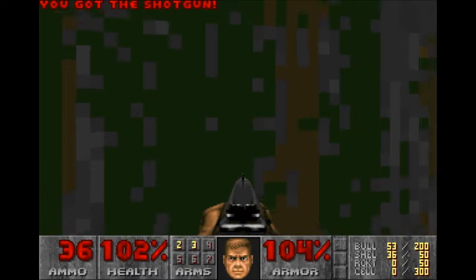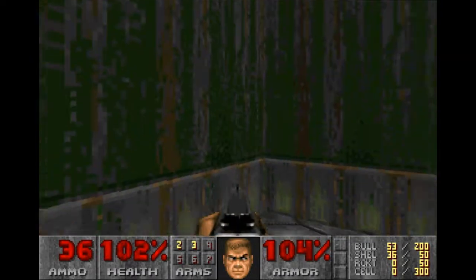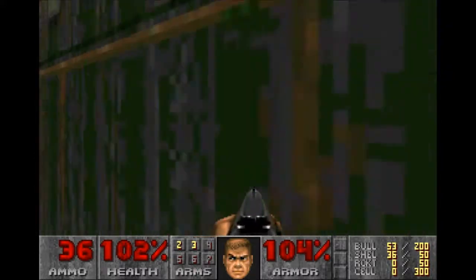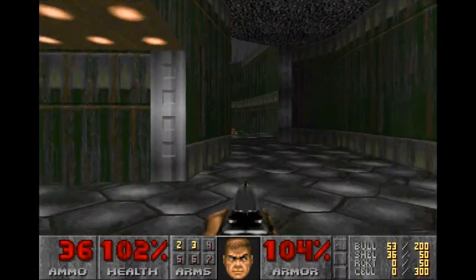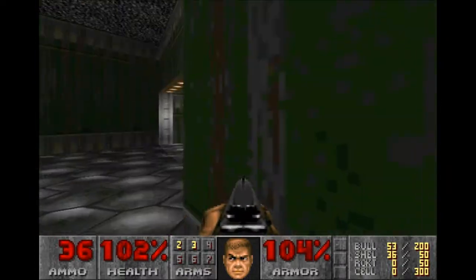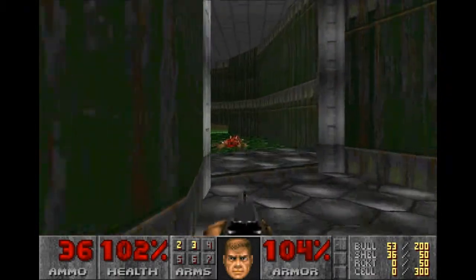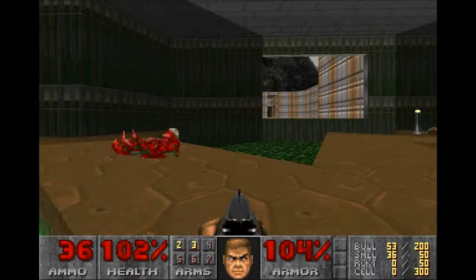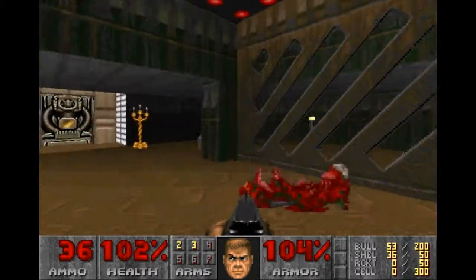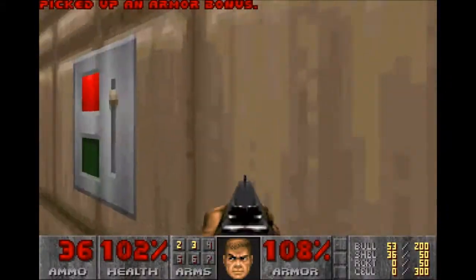I remember this wall being down. There's something marked on that. Rubbing thine face on the walls is how Doom people do it — just press the E button, which I think is the use button. Yeah, I definitely remember that thing being down, but I guess we missed our opportunity. It's probably a time thing or something. But I don't care about secrets — all I care about is playing the game. And that is a level in Doom. Man, I feel fresh.